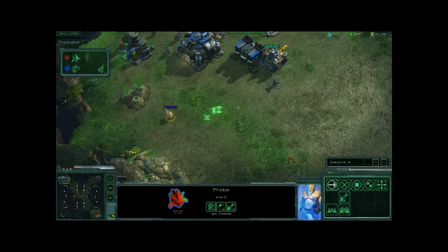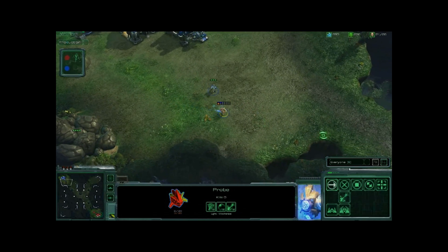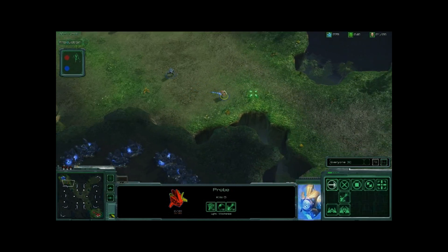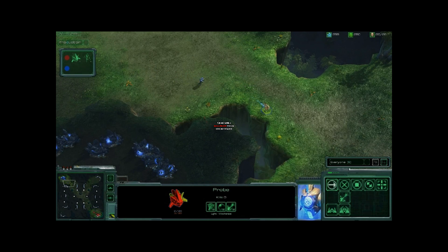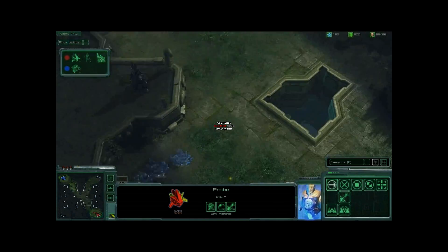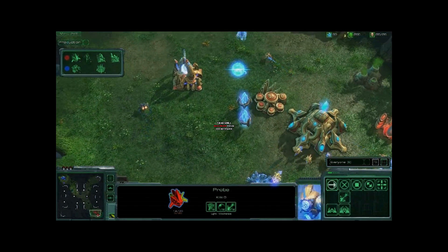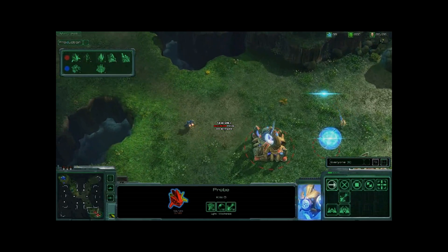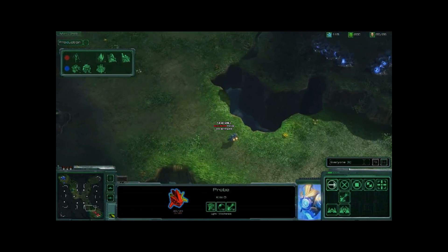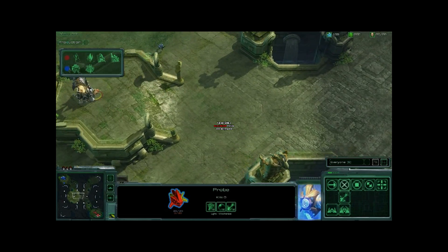The probe is playing keep away from that marine, regenerating its shields. Shields regenerate much more quickly in StarCraft 2 than in the original. The probe's shields are almost down and it only has a few hit points left, but it is faster. Unbelievably, that probe successfully dodges the marine, scouts the entire Terran base, and gets away all at the same time. The Terran player, meanwhile, was able to safely get his SCV into the Protoss player's base to scout around, and is now pulling out. We see the Terran player is going for Marauders, which is bad news for the Protoss player who just built a Stalker.